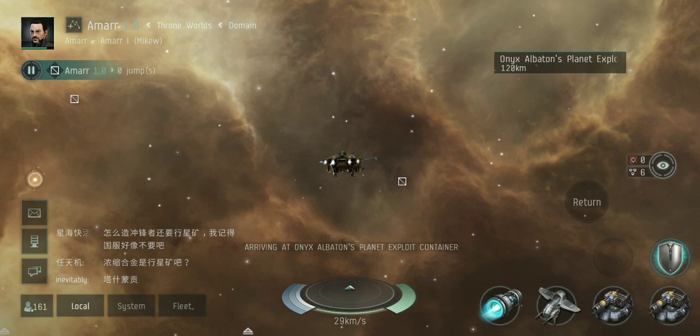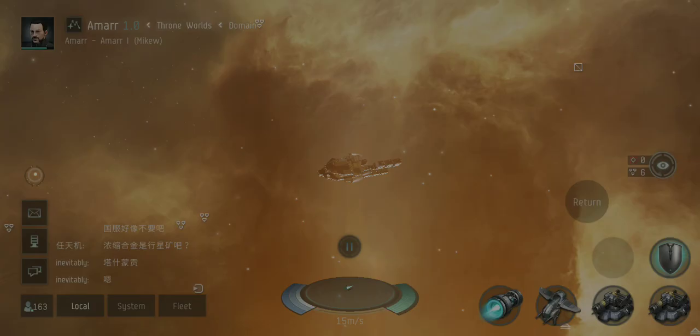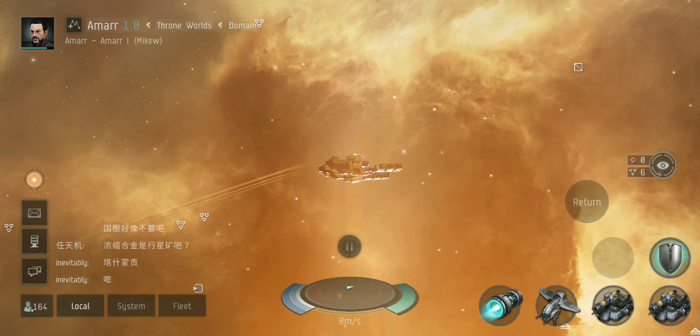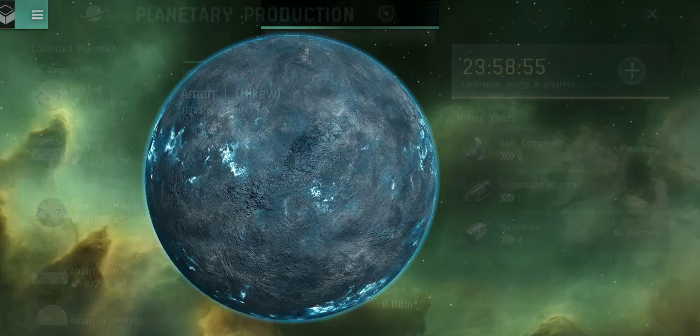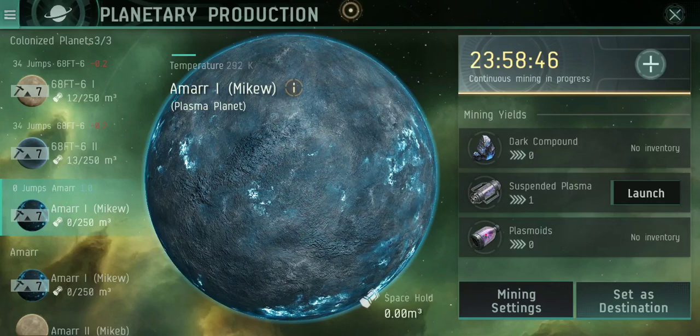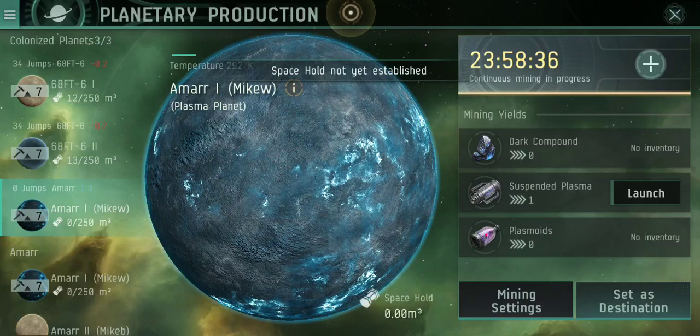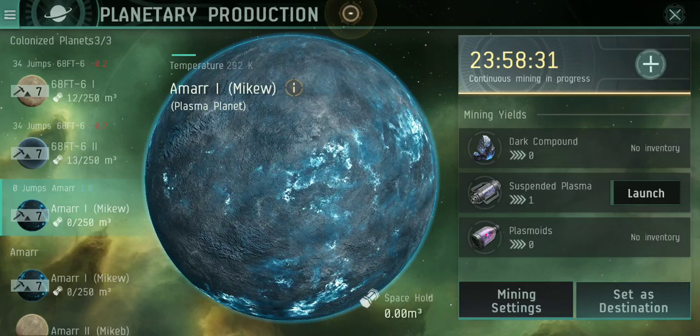Once we get there, it's automatically going to open it up for you — you don't have to fool around with anything. It looks like it put almost all of it in the same one. We're going to go back to planetary production, and you can see there under space hold there's not anything in space. Sometimes, whenever you have a lot, it's going to launch out in different places around the planet, so you've got to remember to pay attention to the space hold right here on the bottom row of your planet. If you don't, you'll end up losing a lot of your stuff.